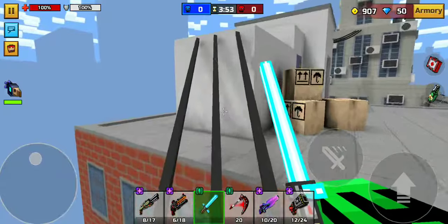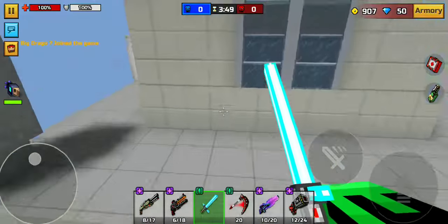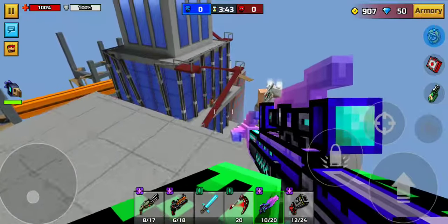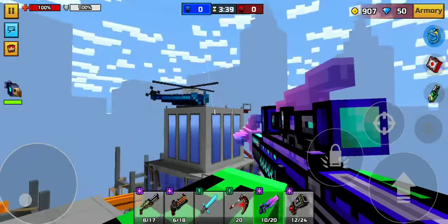We gotta go up though. Like if any of you guys play Fortnite, you know higher ground is best — and that's in Pixel Gun too. You need some high ground to snipe out people. But where do you go?